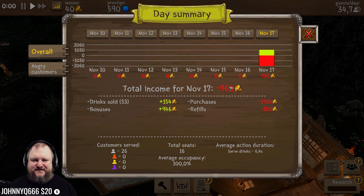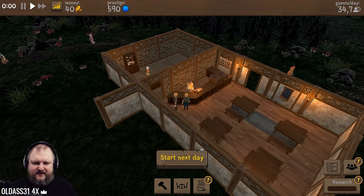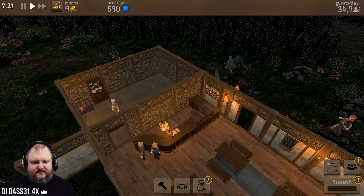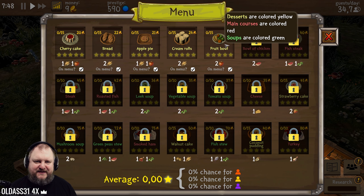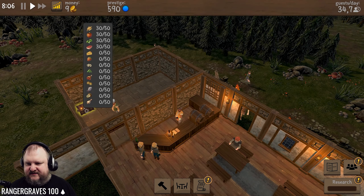Total income for November 17th - we lost a thousand bucks. Average occupancy 100%, serving drinks every 6.4 seconds. Angry customers left because the target bench got deleted, the path became impossible. Start the next day - a fresh new day. We have to buy some stuff. That's our food menu - we have a food menu! I bought a chef for soup but I can't make soups. I need apples and wheat. We have no more money - we are out of money, guys.